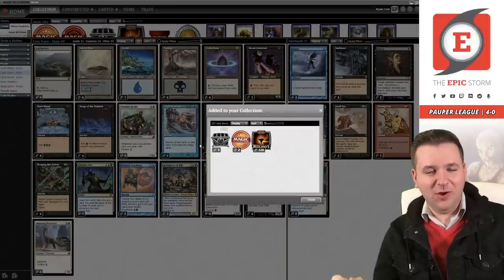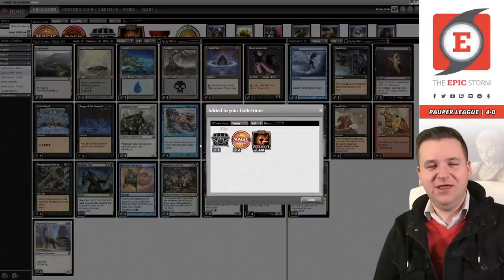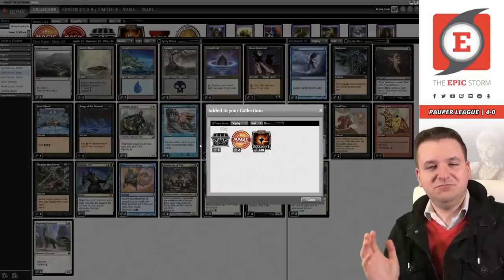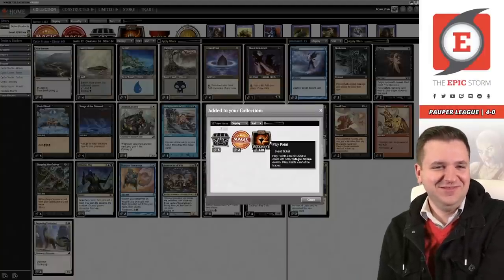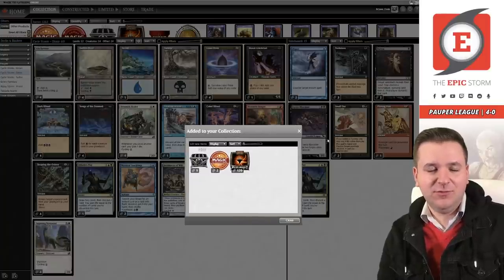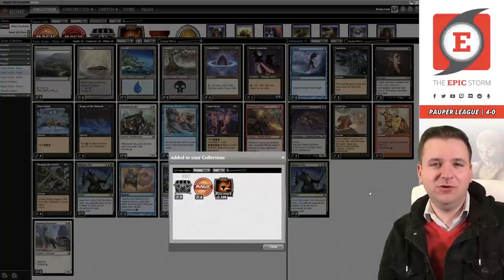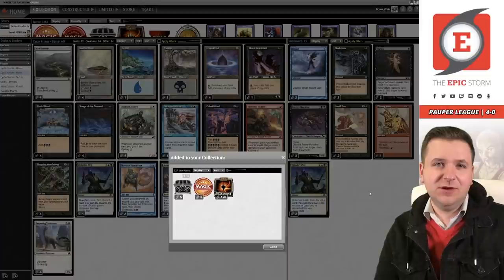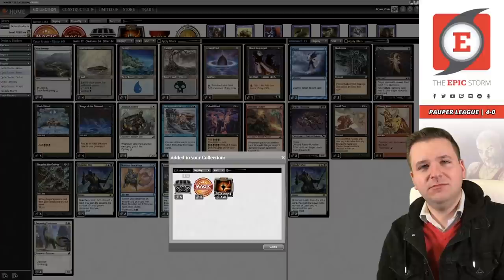I'm going to shame concede. I learned something — play a little slower and always play correctly. Don't just assume you're not going to hit it, because I did and then I hit it anyway. The odds weren't in my favor but it did hit — and this is the saddest I've been over a 4-1 just because it's my own fault. Maybe blue-black is just the way — I don't know if I actually missed the red splash. Let me know what you think. Thank you for watching, hopefully this list does well on Saturday in the pauper showcase. Take care, keep storming.